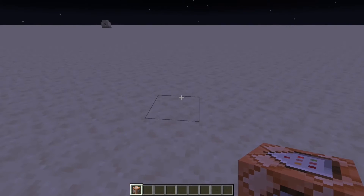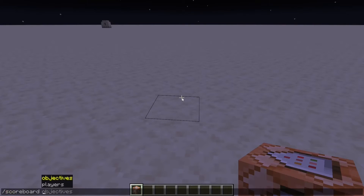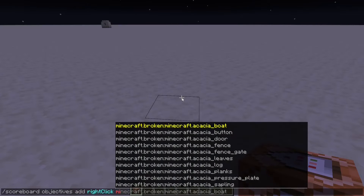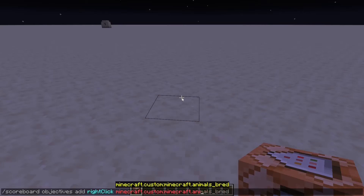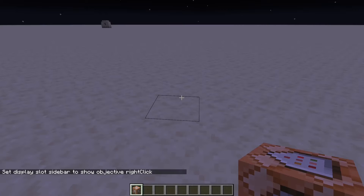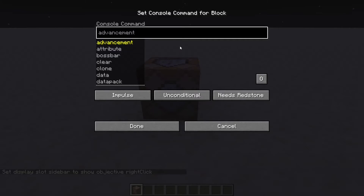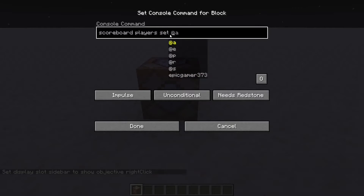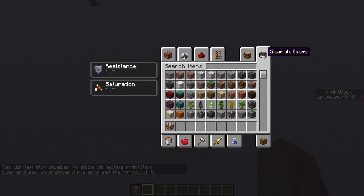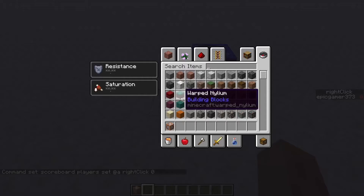First, type /scoreboard objectives add right_click minecraft.custom:minecraft.talktovillager, and set the display so we can see it on the scoreboard. Then place a command block and do scoreboard players set @a right_click 0, set to repeat, always active.